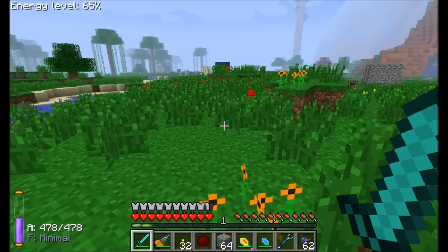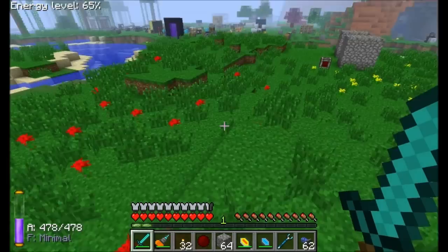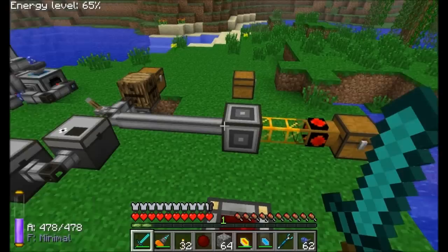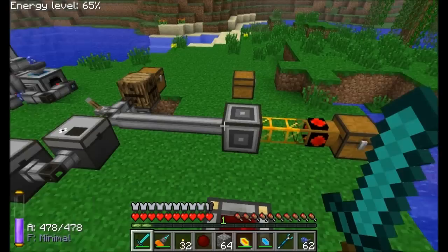That wraps up part one of the Applied Energistics mod spotlight. The full spotlight turned out to be an hour long, so it's being split into two parts. Coming up in part two: auto crafting and more complicated, cool blocks. If you haven't been impressed yet, just wait until next episode — it'll blow your mind. See you next time!